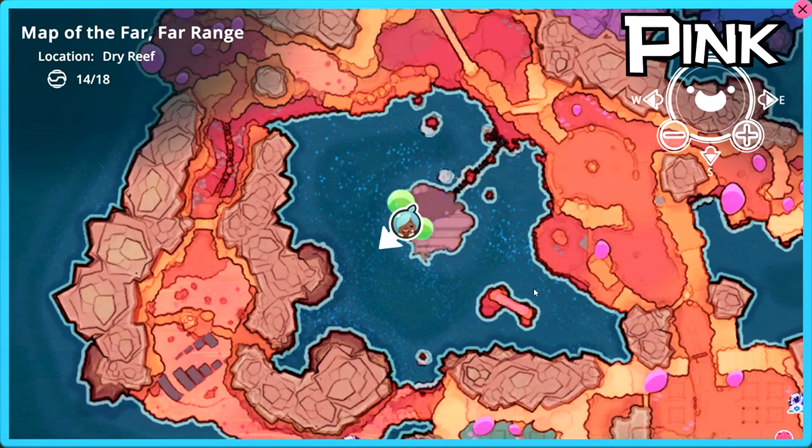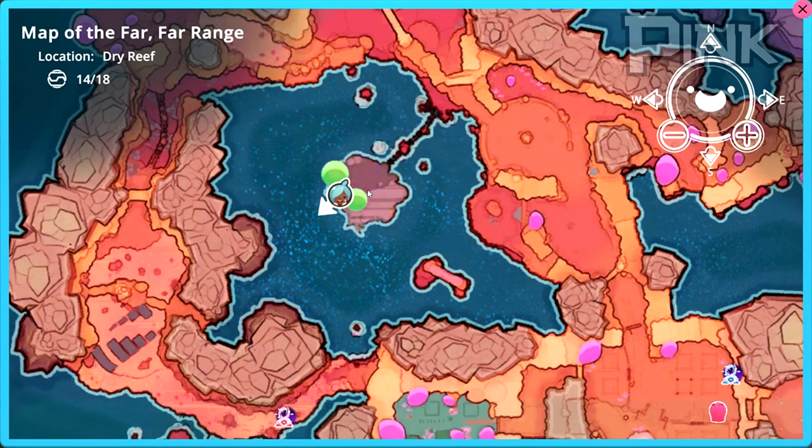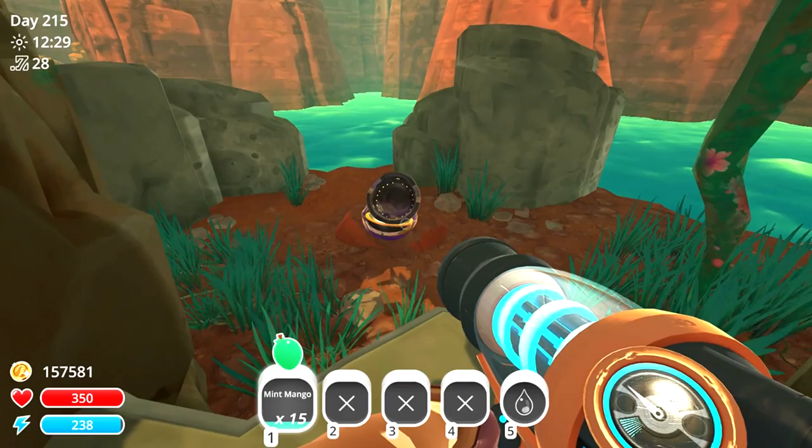With every single one of these, I'll show you the map. The location is the dry reef. As soon as you can basically find this island, you can get this style pack. It is right between the two green blobs which are trees, and this is where the pink slime is located.